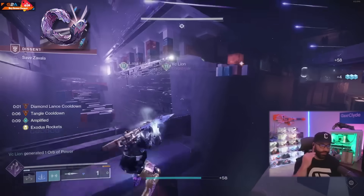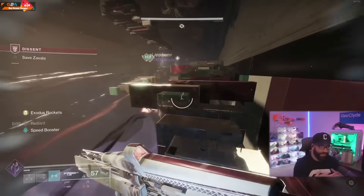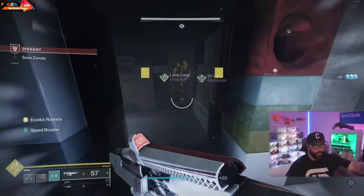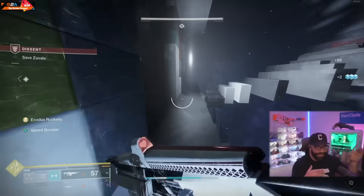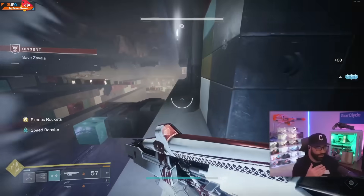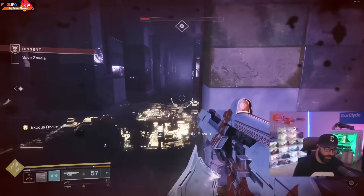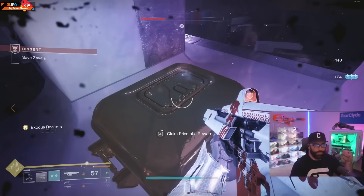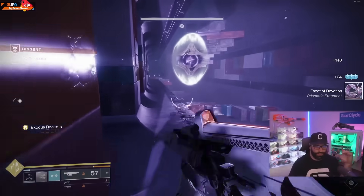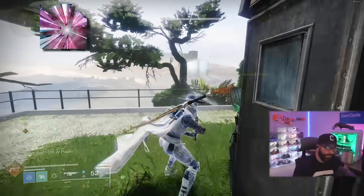This is going to be the Devotion fragment. When we were in The Descent leaving the mission, chat told me to turn around because there was a chest. So instead of going to the exit, you can simply turn left and get this fragment. I paused, turned around, and saw the prismatic chest on the corner. That will give you Devotion — that's fragment number one.